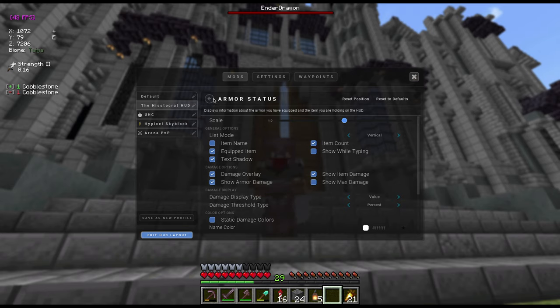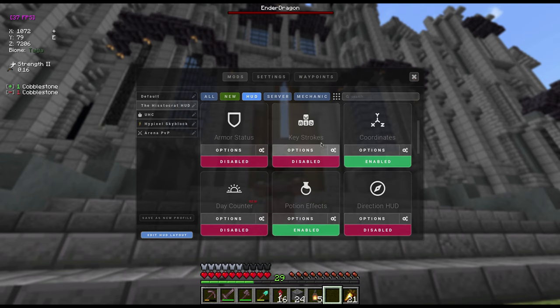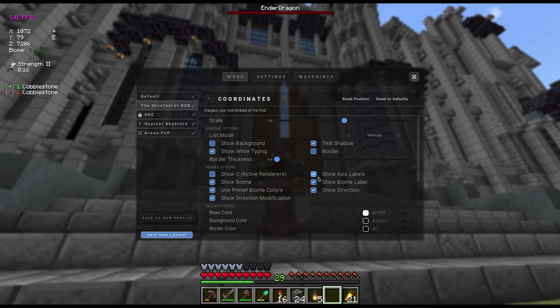We have keystrokes, which shows which keys you're pressing — useful for streaming so people can see you're not cheating. Over here we have coordinates, which displays your current coordinates on screen. In the options you can toggle whether it shows your direction — turn that off and it removes the direction indicator. You can also turn the biome display on and off. I like to keep that on because I find it quite useful.